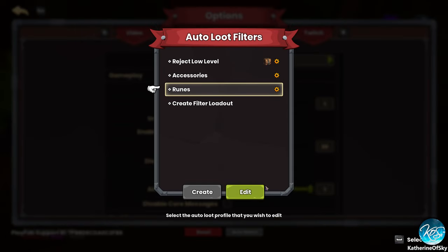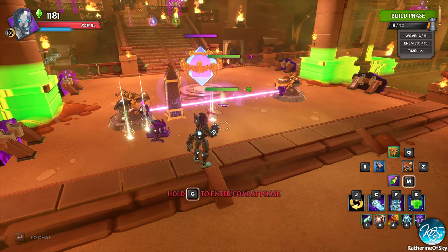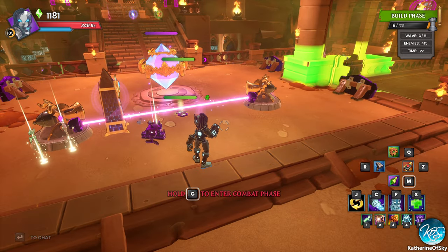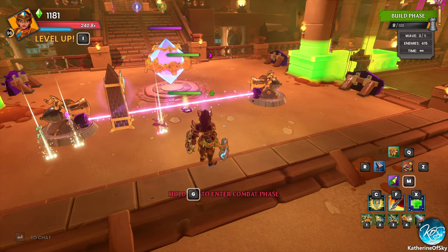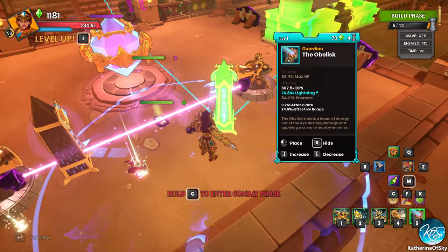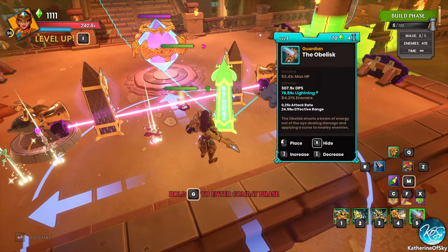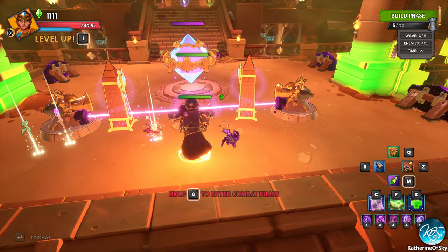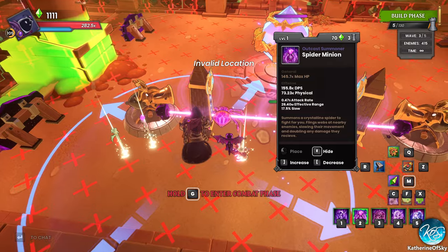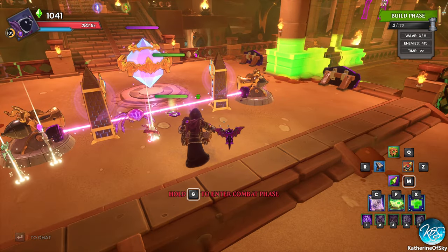Let me adjust autoloot filters — gameplay, autoloot filters, runes, edit. Let's also pick up epic and rare since I may not have the stuff from this map. All of a sudden items will appear, which is good. Let's pick up where we left off — get another obelisk, which is number 5. We might actually need a spider — we might need two more spiders, and that's going to be six DU.